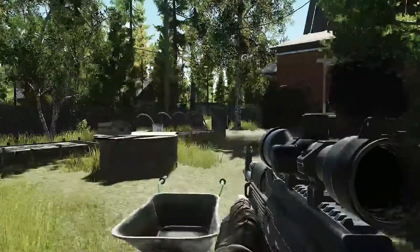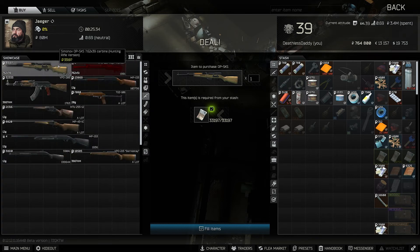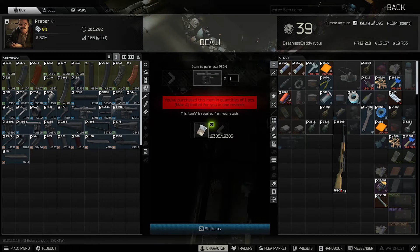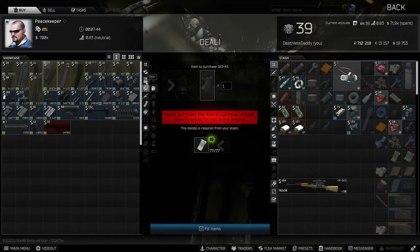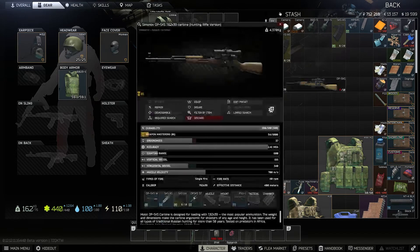The SKS is one of the most popular weapons early wipe because it has relatively good accuracy, it's very cheap, and you can shoot 7.62 ammo which is effective early wipe. We can buy the OP-SKS from Jaeger and then buy the PSO scope from Prapor, which fits into the dovetail mount. If you have Peacekeeper level 1 unlocked, you can also buy 20-round magazines — to use them, remove the internal magazine of the SKS and then you can run 20-rounders and swap magazines instead of top-loading.